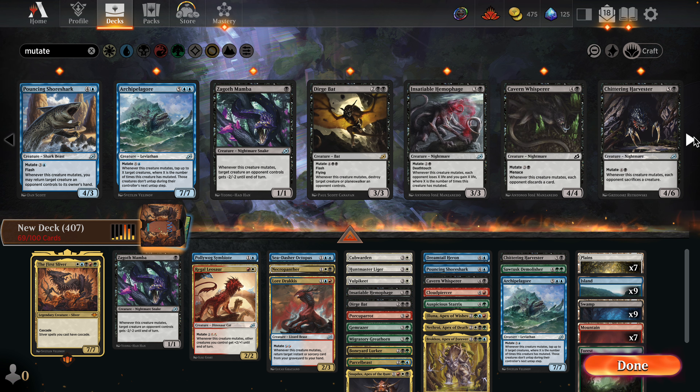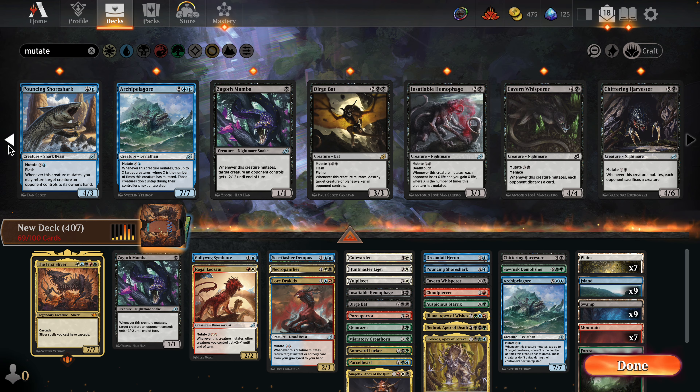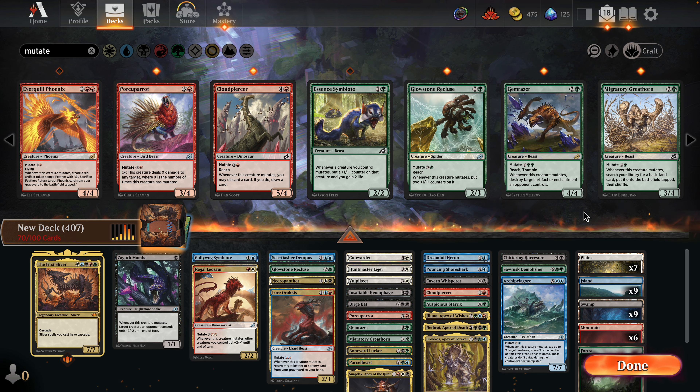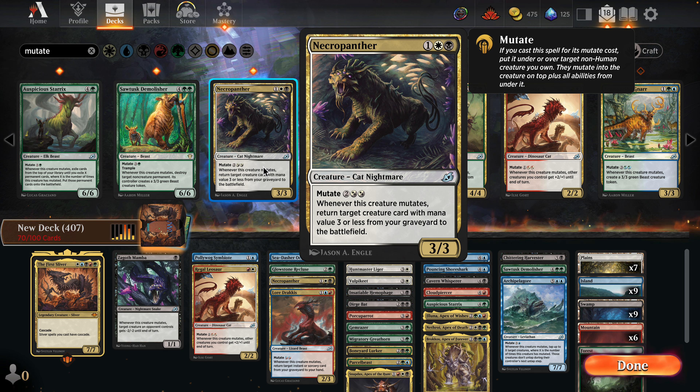Gemrazer is very good too. I think we have a good mixture of low Mutate costs versus more value-oriented ones. Auspicious Starrix is probably your best bet for when you're really popping off. Cards like Humpback Liger and Vulpikeet make the cut because their Mutate cost is low. Cubwarden is a little harder but it is a payoff — if we're going for it, we might as well play all the semi-decent ones. Giving Corborn a chance, and I even got Dirge Bat in there.